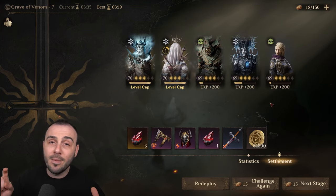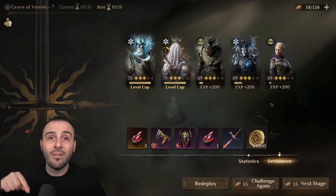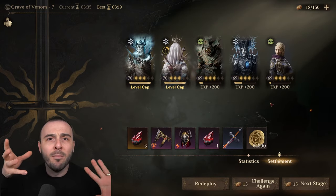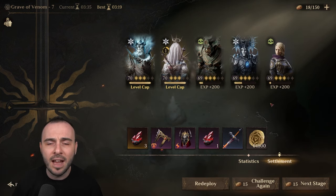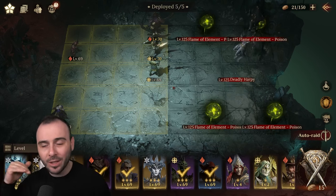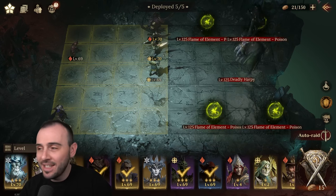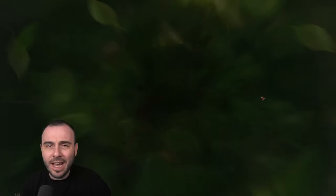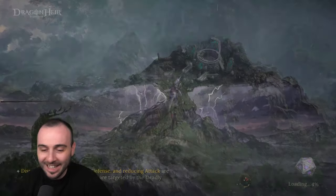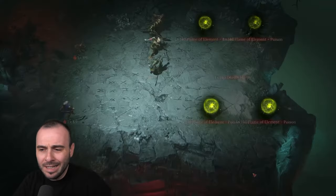Let me quickly show you the next team we're trying on Stage 7. Then we'll discuss a few more free-to-play budget-friendly teams. Now, this team in its current state is just not able to tackle Stage 7, so we are doing Stage 6 with it. On Stage 7, let me just show you — Garius is completely getting destroyed, so unfortunately we're going to have to turn it down a notch.